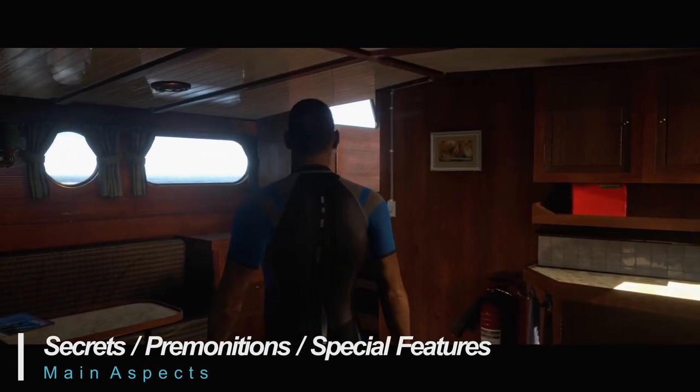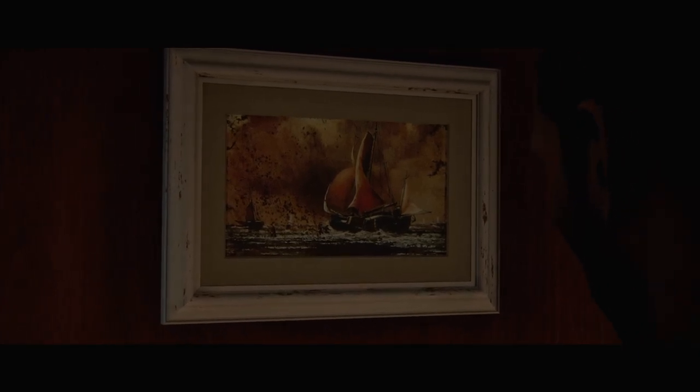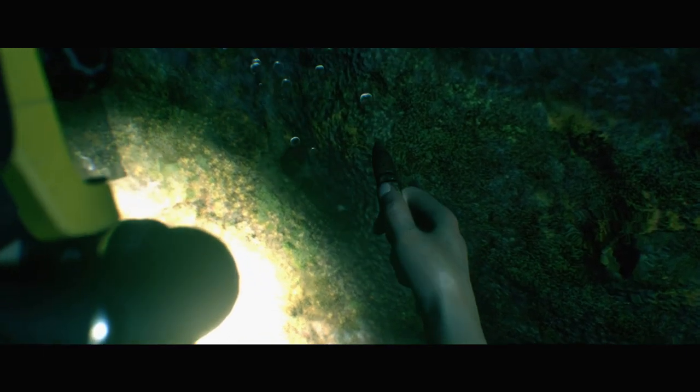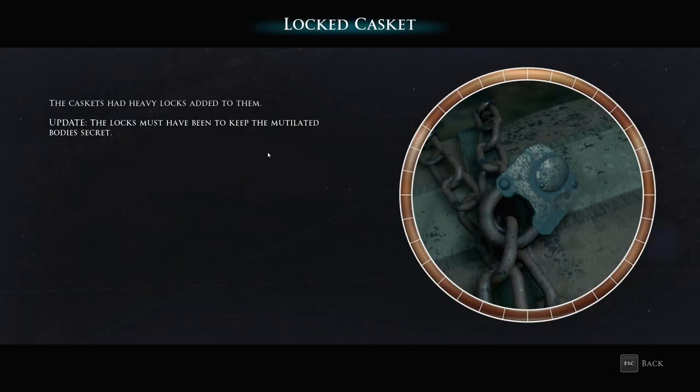Let's talk about secrets, premonitions, and special features. Premonitions are viewed by looking at specific photos during the game — at this time you'll see a glimpse into a possible future, and you should let this influence your decision making. Secrets found during the game are considered collectibles and really help to provide extra depth to the overall story, bettering your understanding of what's going on around you. Both premonitions and secrets can be viewed again at any time after discovery.